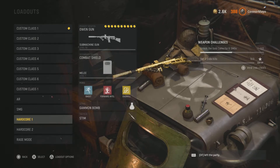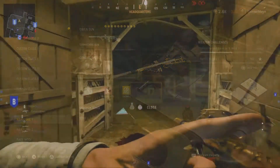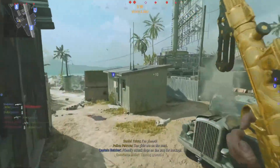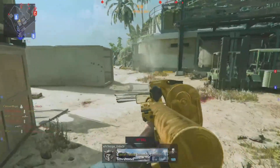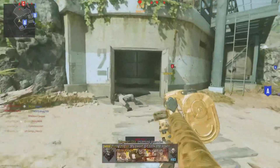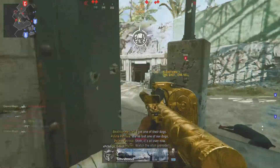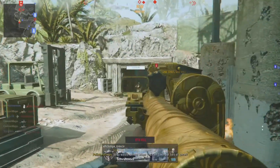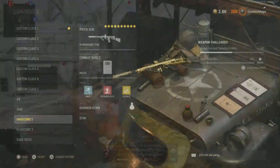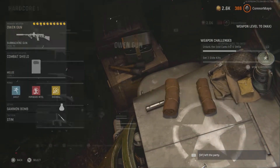The next one is a hardcore class with the Owen Gun. If you don't play hardcore, you should definitely go on it and use this because you have such a big advantage over other players. Most guns on hardcore get hit markers but this one one-shots even without damage barrels. Just focus on movement so you can shoot before the other player does and you're basically going to win. It's got 72 bullets in a mag.